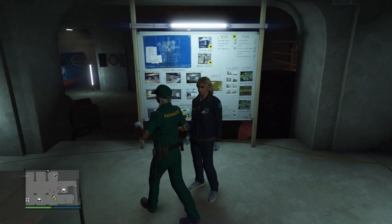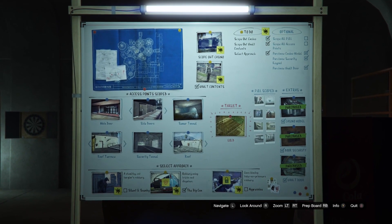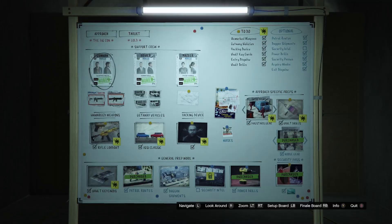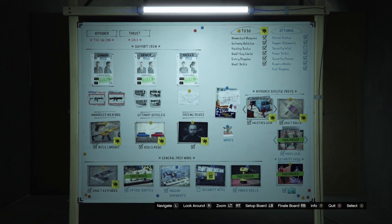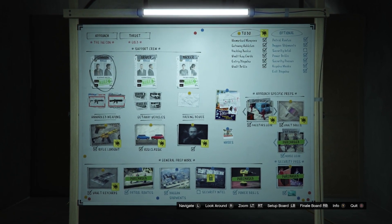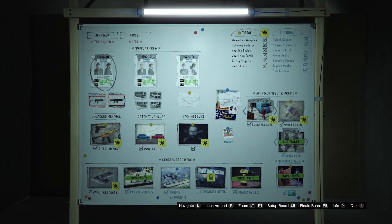First thing is first, you need to have the big con running on the second board. You need to have the noisy gear — you can either purchase it or you can do the mission. The rest of the setup you can purchase or do the mission as well.